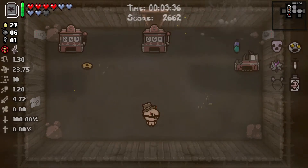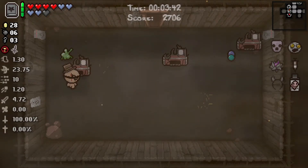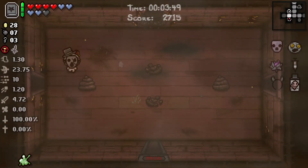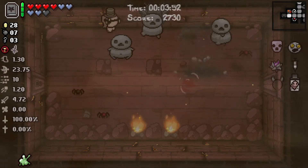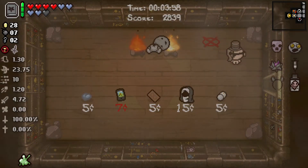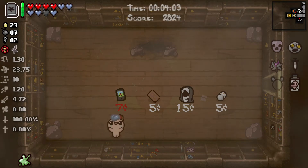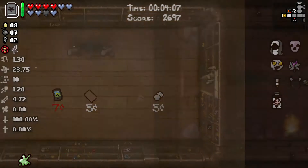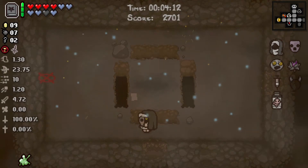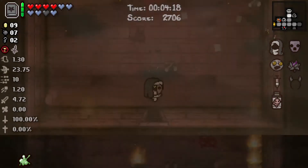And a bunch of nothing. Booger tears — well, a chance to shoot booger tears. That's gonna be a problem, I think — or not, because I am a pro at dodging. I'll take this. No tinted rock, so I'll just say nope, out of here. Also, three entrances into the challenge room — really don't care about it, I'll just mosey on out of here.